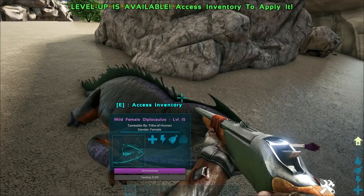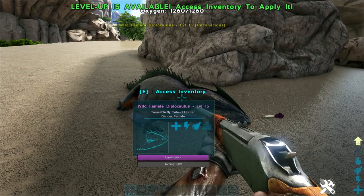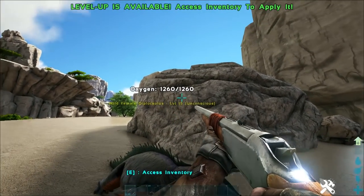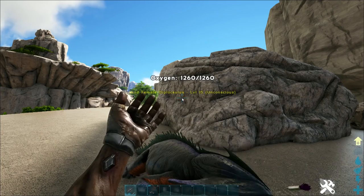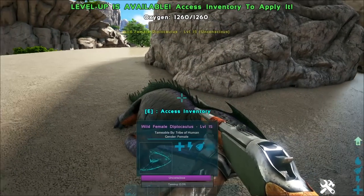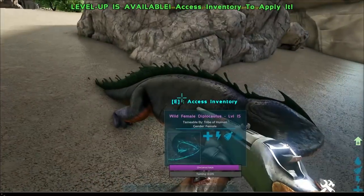You can technically mount these guys, but you can only do so in the water. The main benefit of these guys is that they have an oxygen stat that is phenomenally higher than yours. For example, this guy has an oxygen stat of 1260, whereas our oxygen at the moment is only 100. So you tame one of these guys up and take them with you to the waterway.